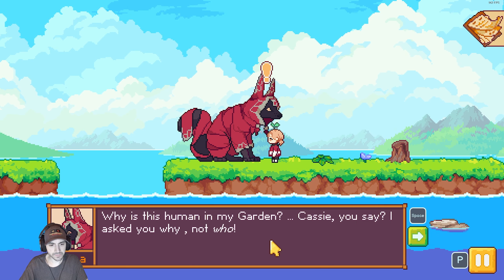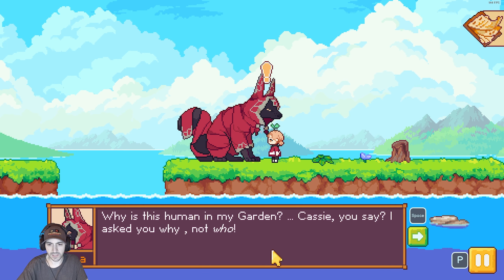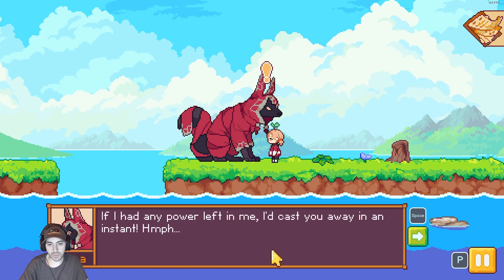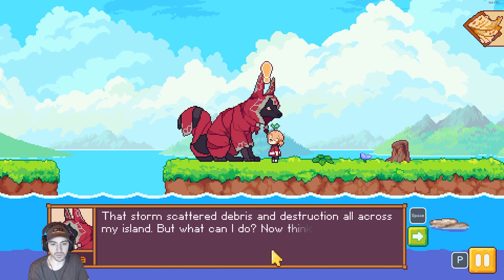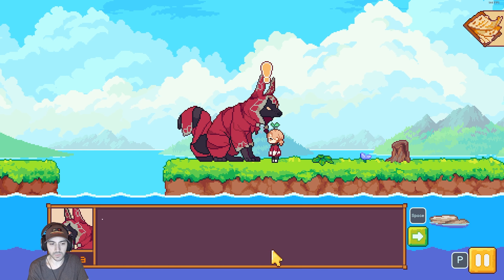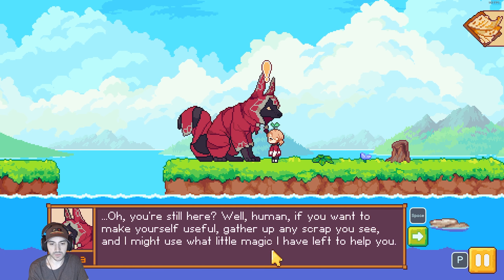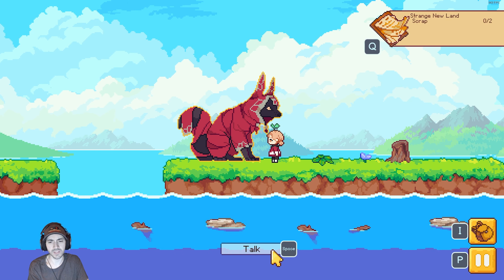Why is this human in my garden? Is it Cassie? Cassie, you say? If I had any power left in me I'd cast you away in an instant. That storm scattered debris and destruction all across my island. What can I do? Oh, you're still here. Well, human, if you want to make yourself useful, gather any scrap you see and I might use what little magic I have left to help you.